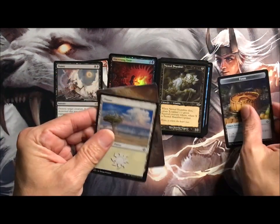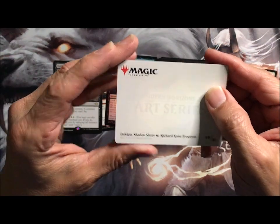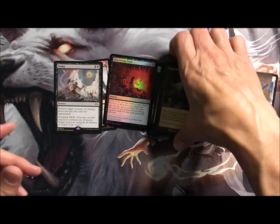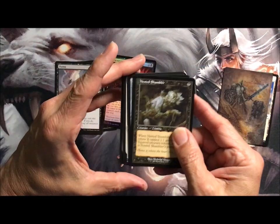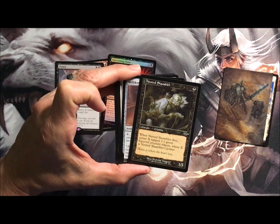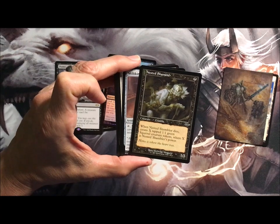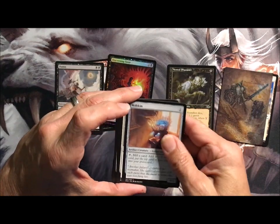For your Modern needs. We've got an Old Sporter Nested Shambler — Zombie, 1/1. When it dies, create X. Tap it: 1/1 Green Squirrel Creature Tokens. So you pump them, kill them, and get a bunch of squirrels. Whee!